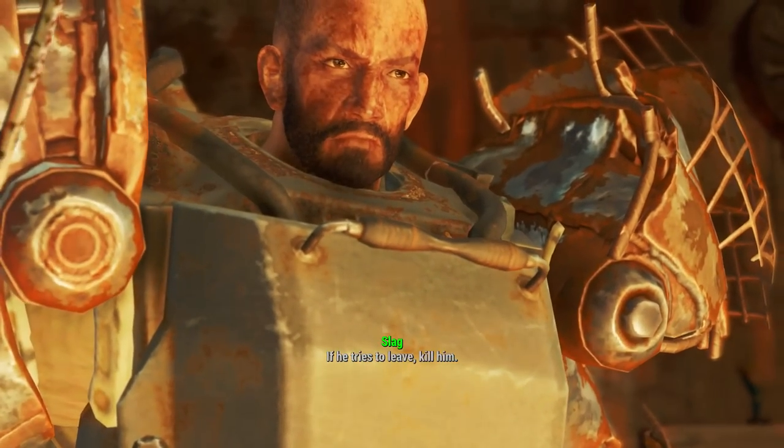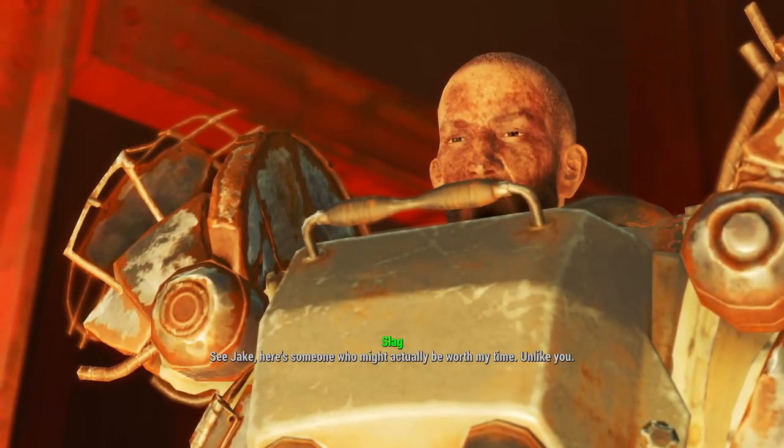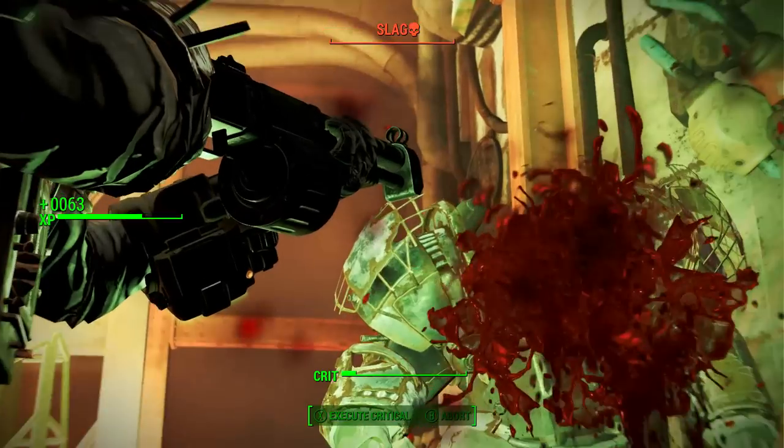Once inside the Sorgas Blast Furnace we will encounter an NPC named Slag. Slag is the very man that wields the Shishkebab, and this fight is very tough.